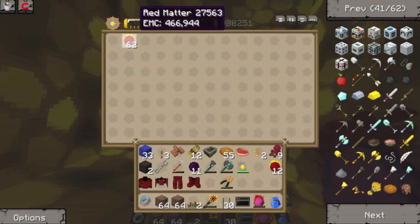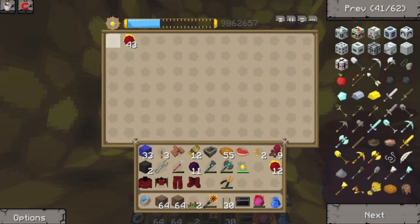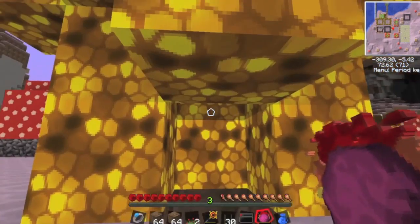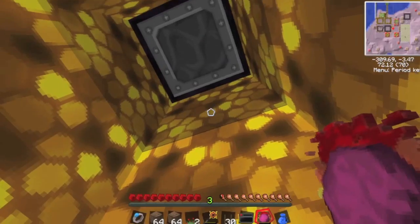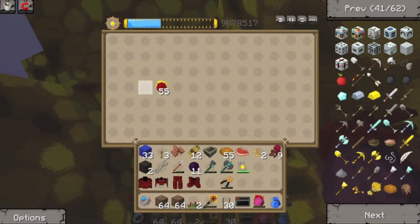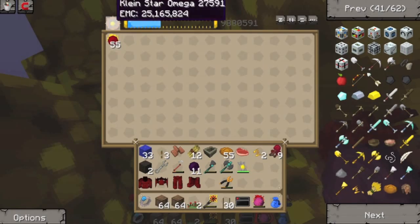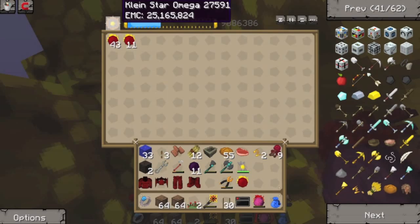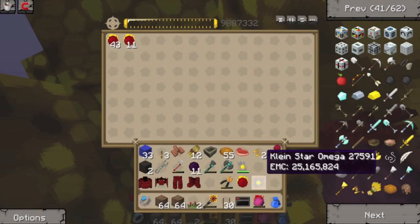We need lots more stuff - never mind. Let's just make some more Klein star omegas, we'll do that next time. Oh my god, why are you glitchy? What's happening? I can't seem to make any more. Oh I was stuck - that wasn't good. Why won't it get rid of more? It just stops - why does it stop? That's weird. Well that sucks.